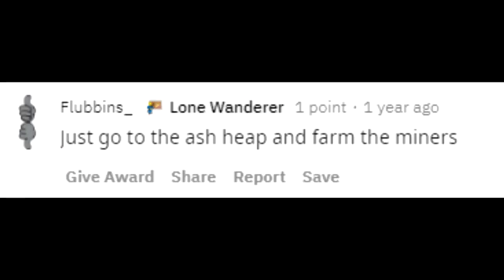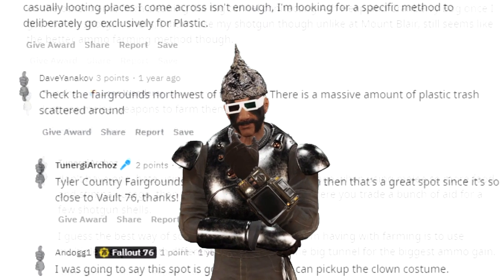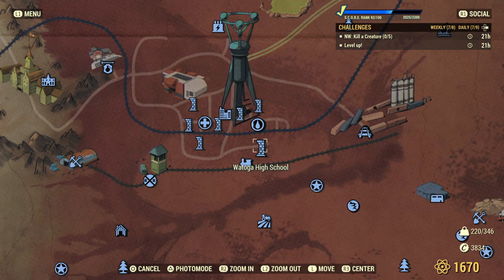The next comment is about actual shotgun shells, not plastic — just telling him to kill some mole miners. Actually, this Reddit thread is a little weird; it's basically just people having conversations more than listing plastic locations. So I'm going to skip to the bottom, which has another great location: Watoga High School. Obviously not a spot for lower-level players, but one of the best spots in the game for plastic in my opinion.